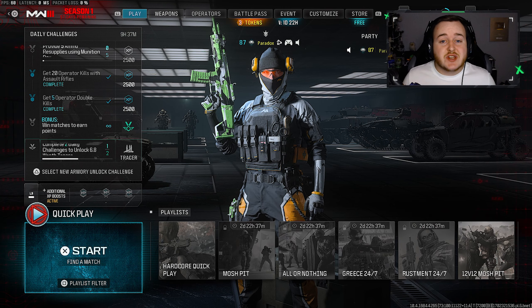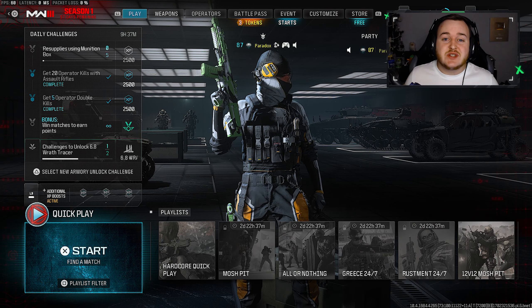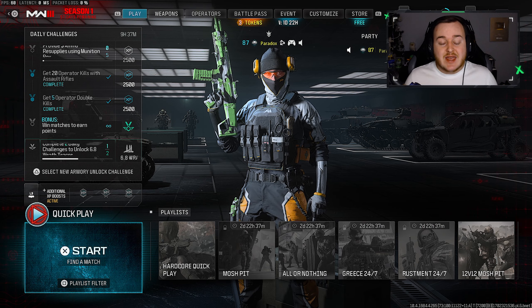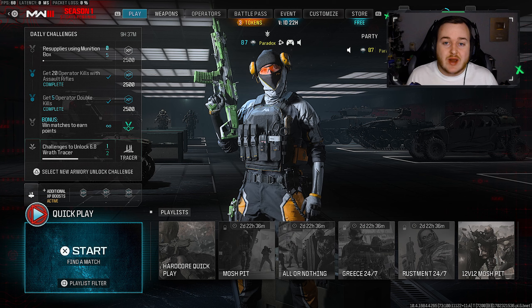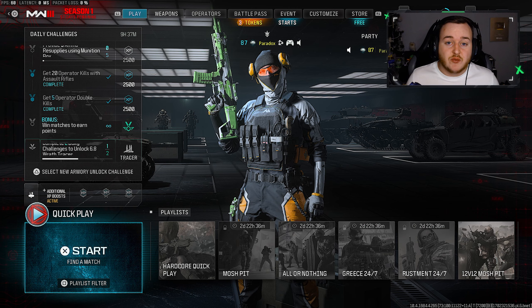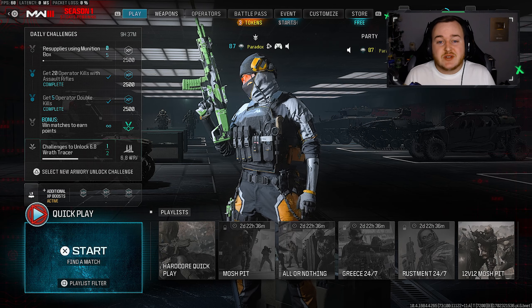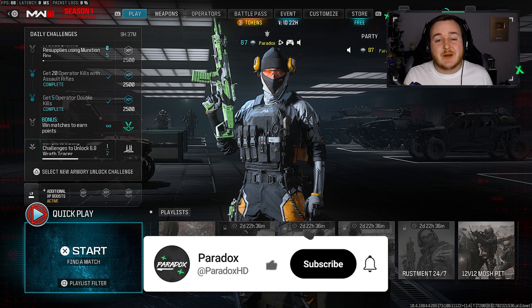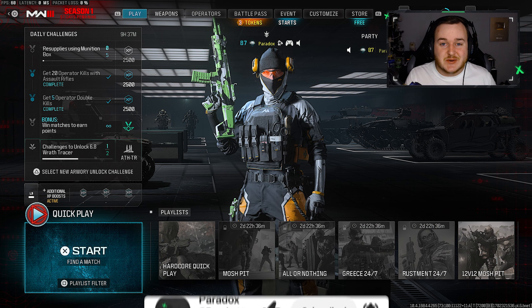In today's YouTube video guys, we drop over 200 kills and drop two easy MGB nukes using the pro player MCW build here in Modern Warfare 3. This build came from Dashi — we all know he is a great player, one of the most accurate shots in the game and one of the best assault rifle players in the game. If you guys are new here, enjoy today's video, hit that like button, subscribe to the channel.